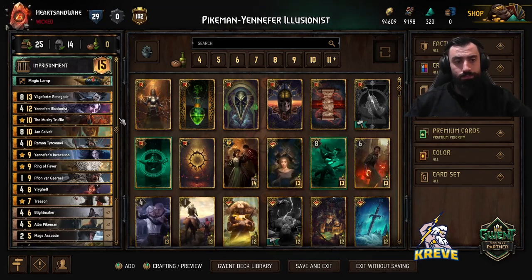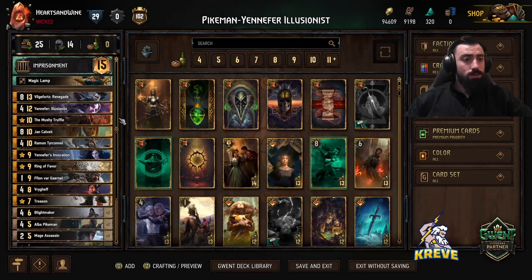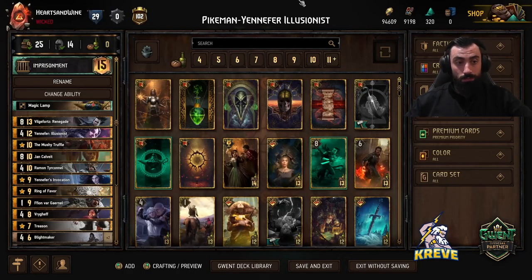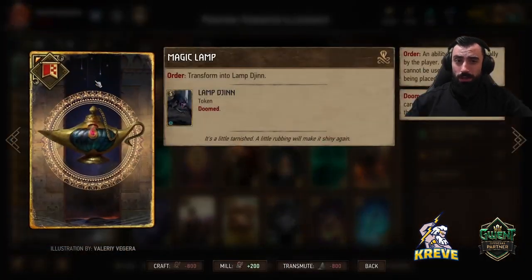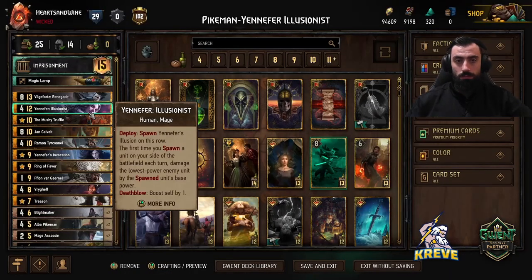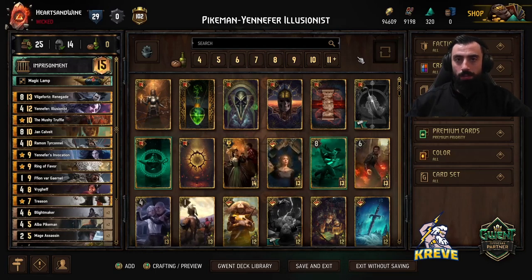You could even go for a simulate kind of style of deck and I think it could also work good. The leader ability we're using is Imprisonment: lock an enemy unit and damage it by three, two charges. Look to use leader sparingly. You could use it to help you get round control, or whenever your opponent plays an important unit with a good order ability. The stratagem we have is Magic Lamp. This is only when we're going first — we get five extra points on the board through this token unit.